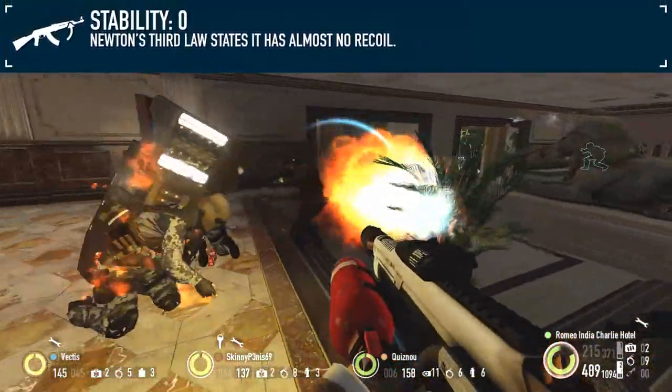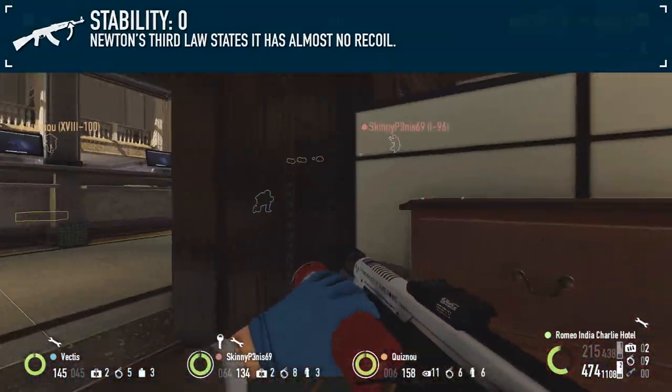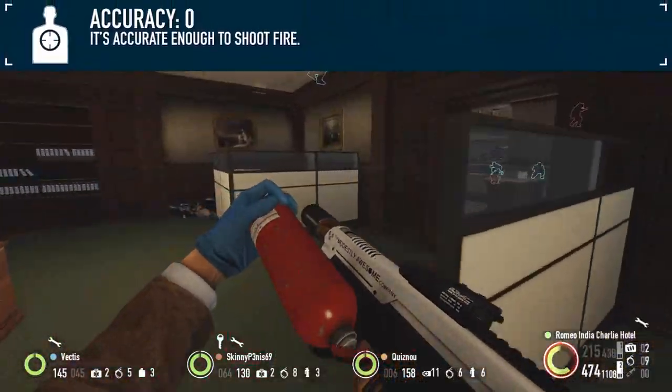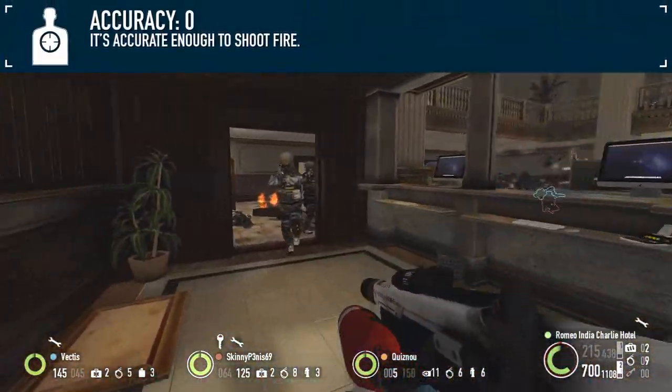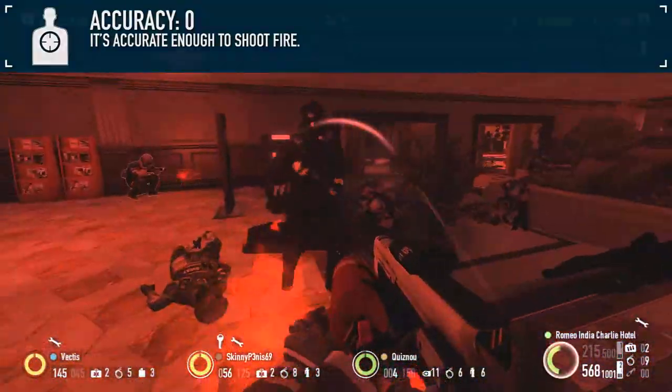For stability, thanks to Newton's third law, recoil is a non-factor, so feel free to throw compensation out the window. The same also applies to accuracy, as you're just shooting a rather wide gout of flame up front — no precision required.